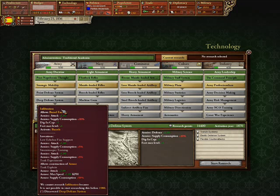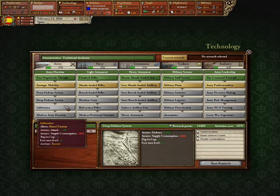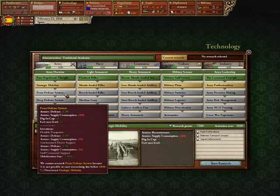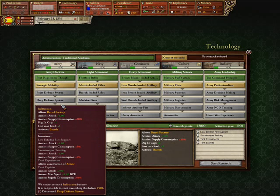Tech 5 onwards is attack rating, but still gives you more digging cap and fort level for both of them. So, as a general purpose, it's good to invest in these as a great power. However, aside from that, you really won't find much of a use for most of these, except this little technology right here.